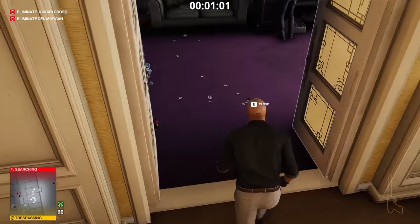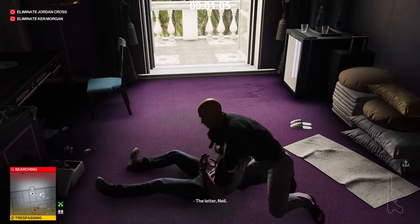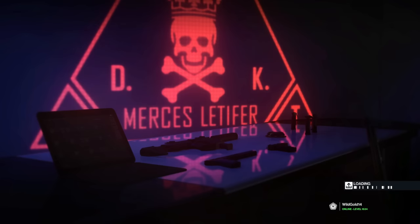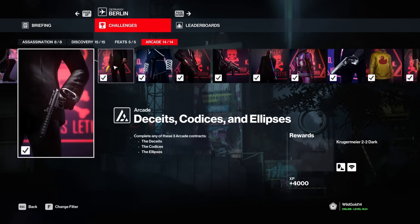It's a weapon you pick up when you want everything to be nice and quiet — meant for silent hits where you want everything to be smooth. If you want to get your hands on it, the fastest way is to head over to the elusive target arcade and beat any of the very first 3 arcades. As soon as you are done with one of them, the Krugermeyer will be yours to keep.